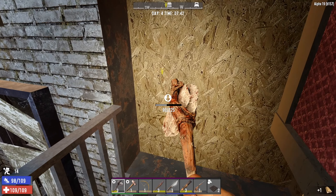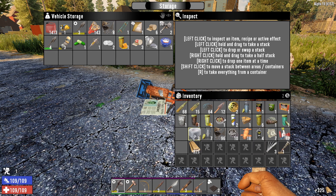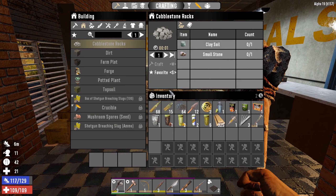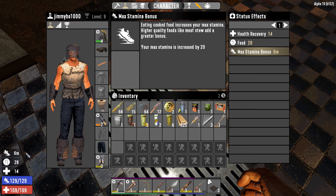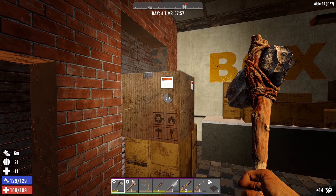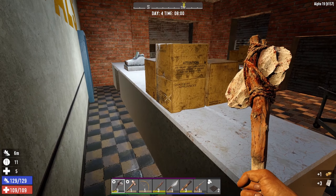It looks like our mini bike is just out here so we'll break through here, unload some stuff in the mini bike and then carry on looting. We've eaten one of these meat stews and it's given us a couple of buffs: recovering health, digesting food, and six minutes of max stamina - our max stamina has been increased by 20 points for the next six minutes. That'd be really useful if you were mining. I just ate it because I was hungry and it was the best thing I had, and it looks like it filled me all the way up.